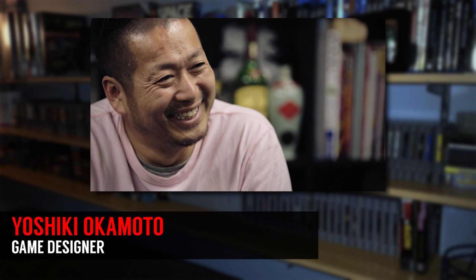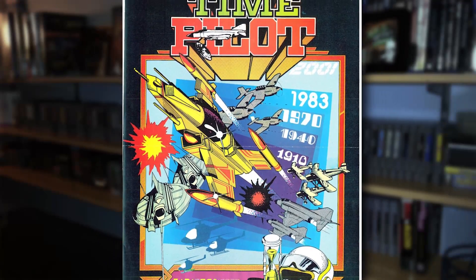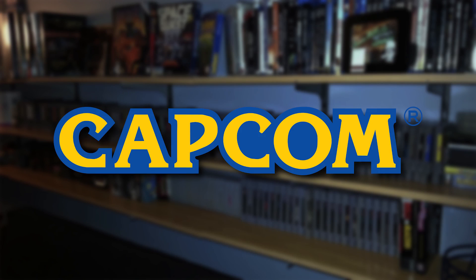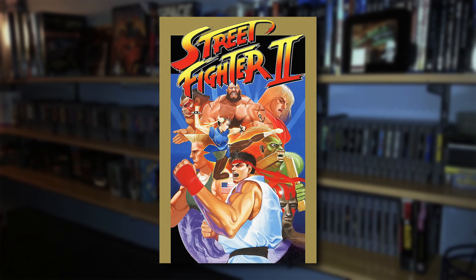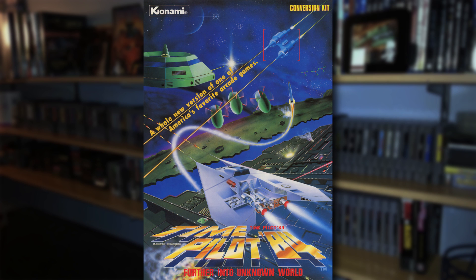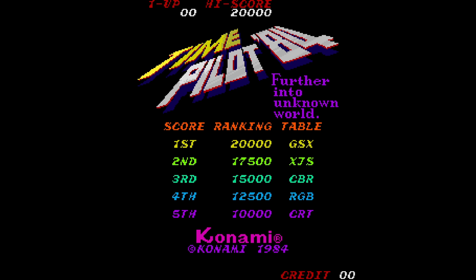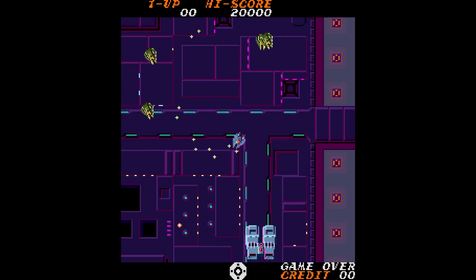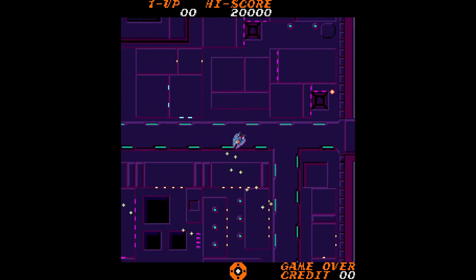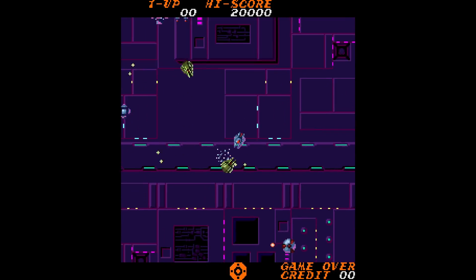Time Pilot was designed by Yoshiki Okamoto, who also designed Gyrus. The story goes that Okamoto had been tasked by Konami to create a racing game, but instead was secretly working on Time Pilot. Okamoto later went on to work for Capcom and helped spearhead other major hits such as Street Fighter 2, and was eventually involved with Resident Evil. There was a sequel called Time Pilot 84 — more of the same, although this time you're locked into a futuristic landscape that looks like something out of Blade Runner. Your machine gun is upgraded to a double-barrel variant, and you've also got missiles that you can use to lock onto larger enemies.